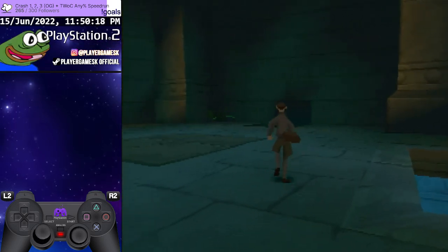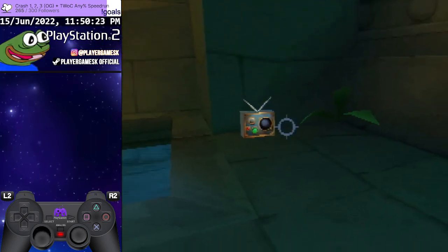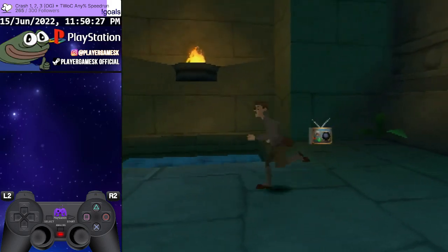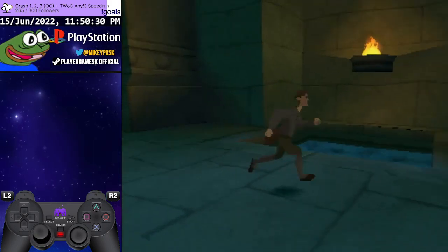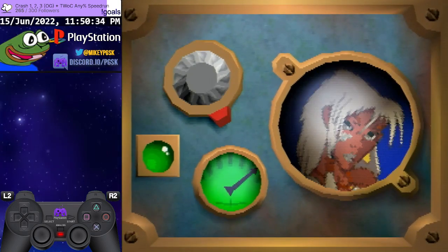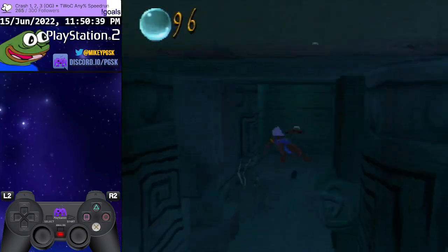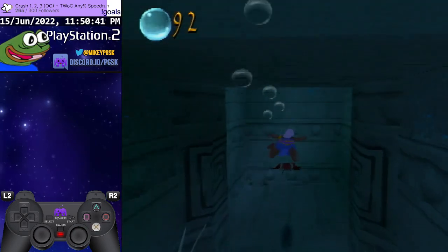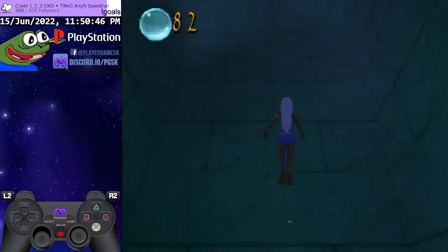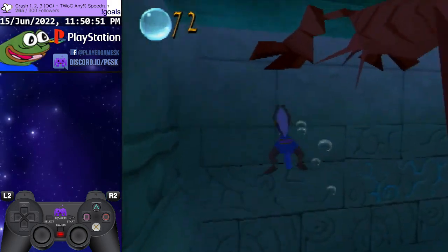Once again, you want to start the level casually and just get to this point — the first radio in the level. You come from there; you literally can't miss it. As I mentioned before, you want to grab Kida. It should be possible with Milo, but getting back in bounds is much more difficult, if it even is possible, because I wasn't able to do it when I tried.